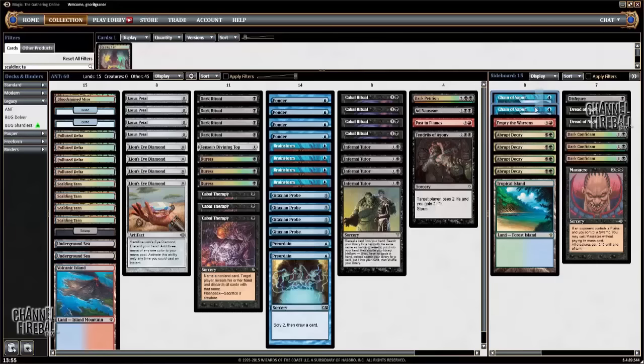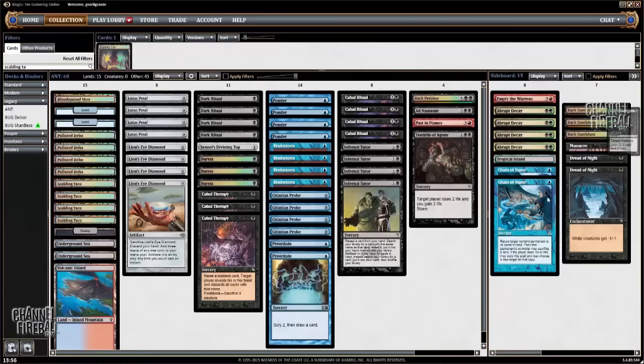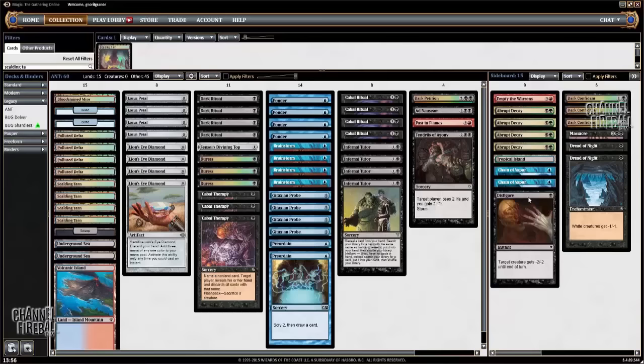Two Chains of Vapor to get rid of Leyline of Sanctity, or cards like Gaddock Teeg and Thalia — anything annoying your opponent can play. It's a two-of because you can find the second one with Infernal Tutor if you need to get rid of multiple copies. Dread of Night is great against Thalia, and Massacre is also good against Ethersworn Canonist and stuff like that.